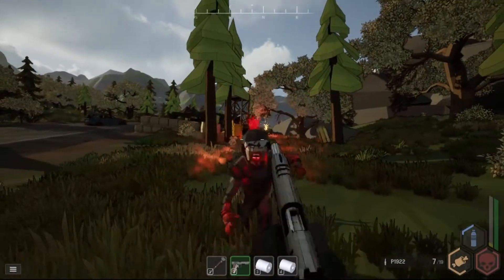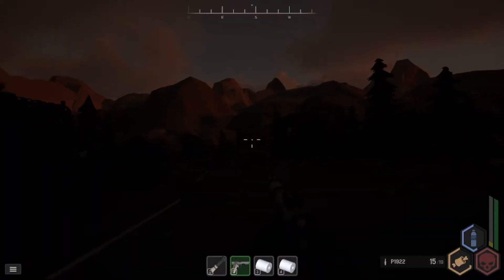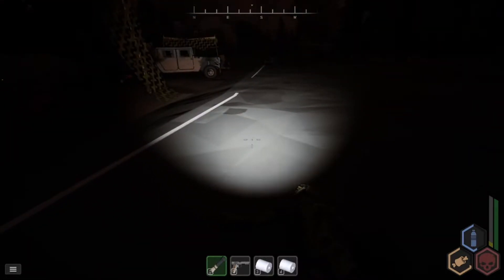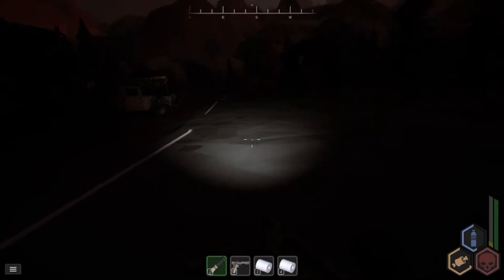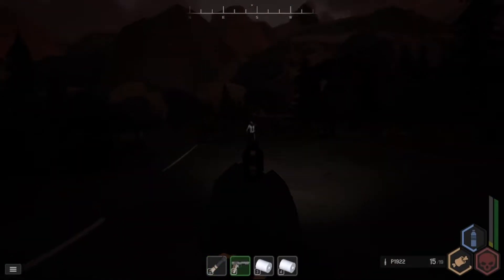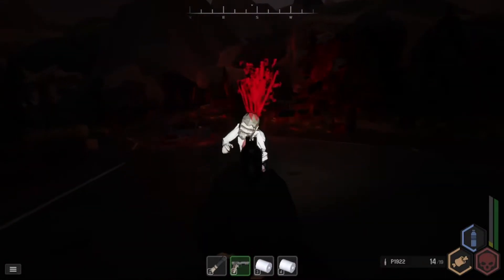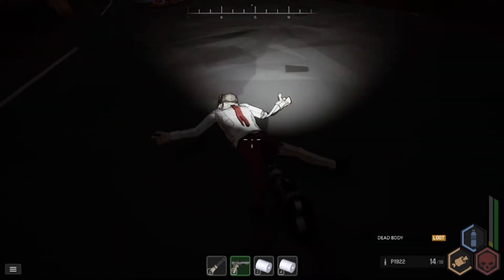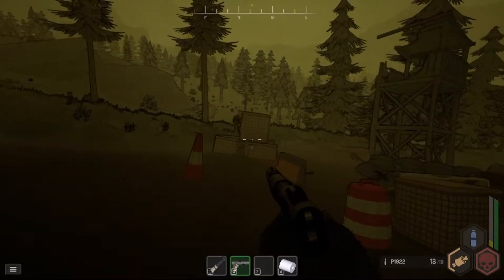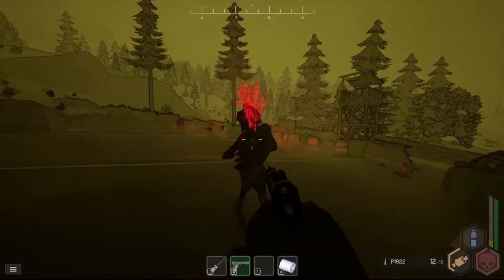Got that armored zombie down. As you can see the game does get very dark, but starting out with a flashlight is great. Another good part is you can still use your main weapon while holding a flashlight, so you don't have to worry about being completely in the dark. Another thing you'll want to keep an eye out for is rainstorms.